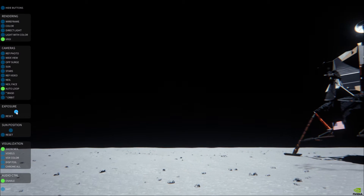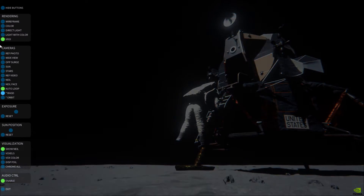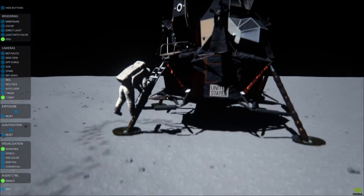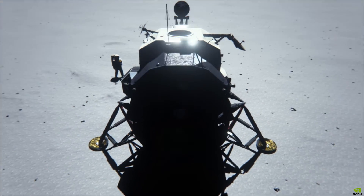Houston Eagle, how do you read? We're standing by for your burn report, over. Roger. The burn was on time. The residuals before nulling: minus 0.1, minus 0.4, minus 0.1. X and Z null to zero. Nulling.